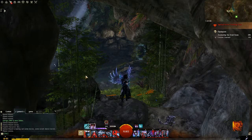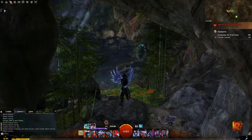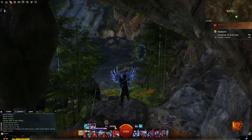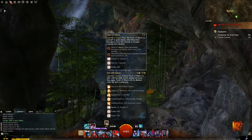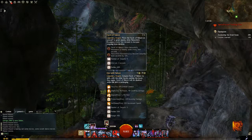First we are going to go over what makes the Revenant a unique class, and that is our legendary stances and our energy — our energy regeneration and degeneration. This skill here is associated with Glint and thus won't be there if you do not have Glint activated, and Glint is one of our stances.